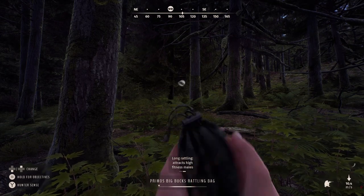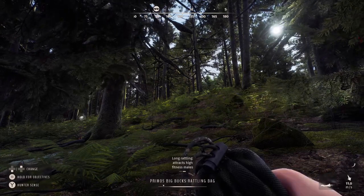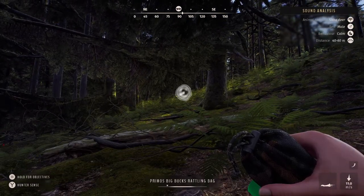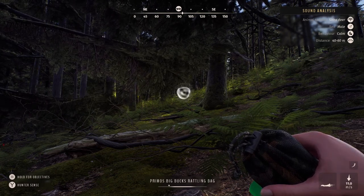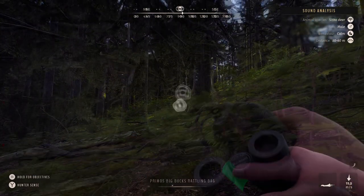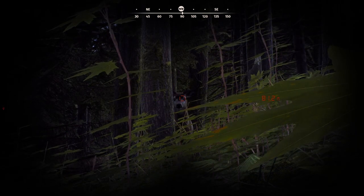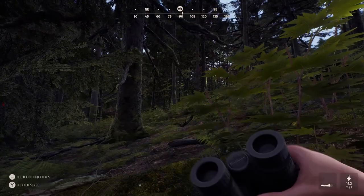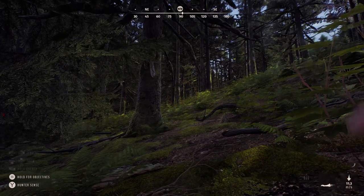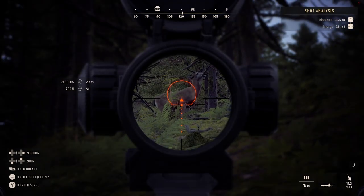I pursued him and not very long after I started following I got a sound cue, so I started calling with the rattling bag hoping it would be him moving around. Sure enough, not long after I get a call from a male Sitka deer 40 to 60 meters away — it had to be the same buck. It was the right direction and he just hadn't spooked very far. Actually spotting him in this thick vegetation was just really awesome. I'd said that I wanted to hunt Sitka deer in this environment with all these really thick trees because it looks so incredible.